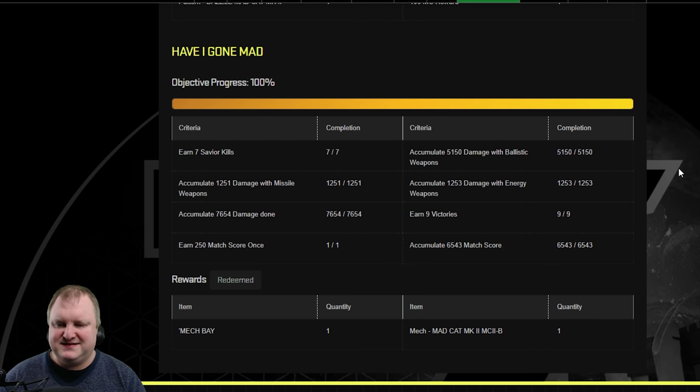Last but not least, Have I Gone Mad? — and this is the juicy one. You need to get 7 savior kills, accumulate 1,251 damage with missiles, 1,253 damage with energy weapons. You have to accumulate a total of 7,654 damage, get 9 victories, earn 250 match score once, accumulate 6,543 match score, and accumulate 5,150 damage with ballistic weapons. The missile damage and energy weapon damage you should get most of by playing the trial mechs.